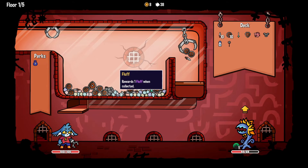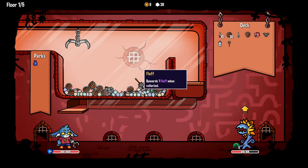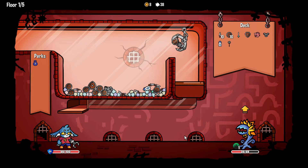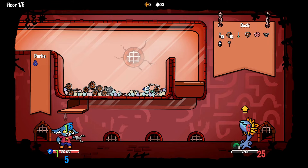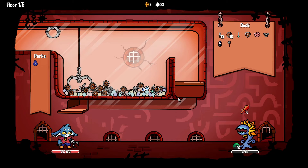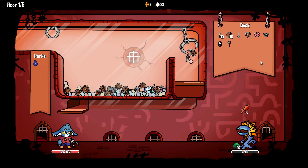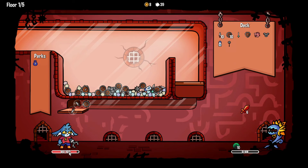God damn it, I was hoping to grab that. So if I grab the Morning Star he's practically dead. Oh I was hoping for the daggers to come along with it — I've got two daggers. Oh my god you're so close to dying. If I just go for a yeet I should be good right? Yeah — you're dead! Oh my god, he does 10 damage.